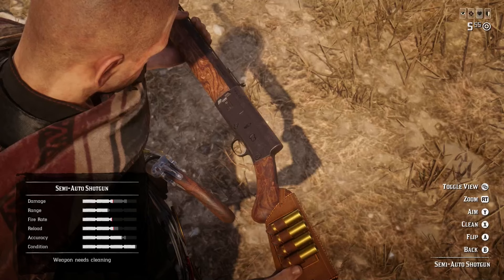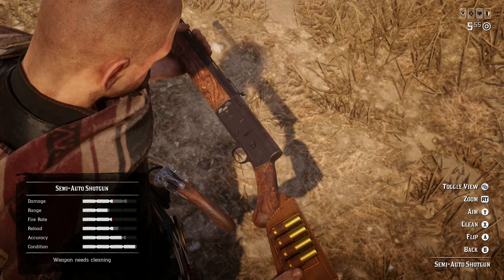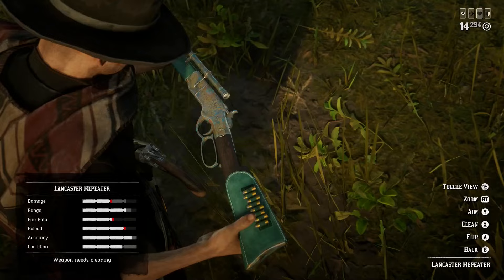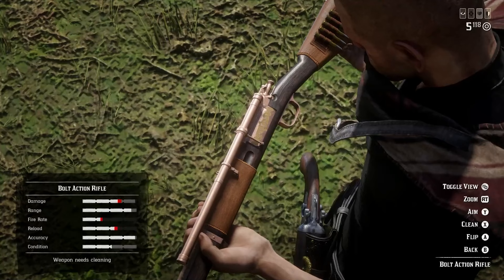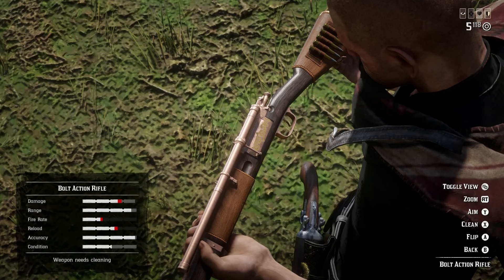Tip 36: The best shotgun is the semi-auto. It has a high mag capacity, is very accurate, and packs a serious punch. Tip 37: The best repeater in the entire game is the Lancaster repeater — once you start using this thing, you won't ever go back. Tip 38: The best rifle is the bolt action rifle. You can use this on medium to large animals without damaging the meat, and it's also easily customizable.